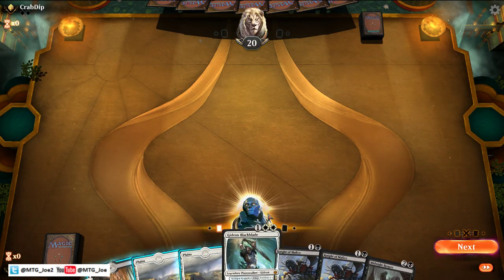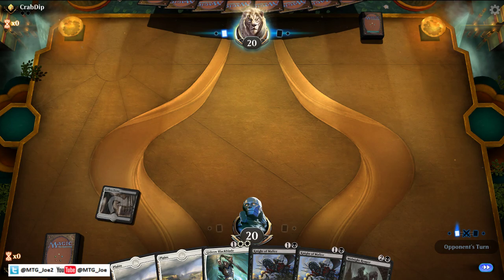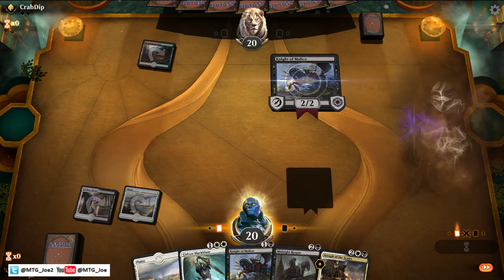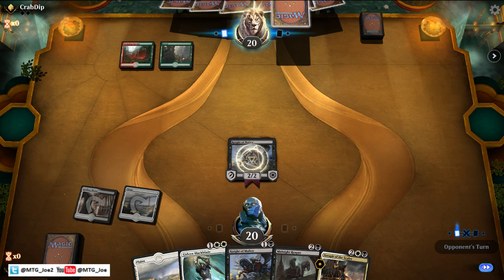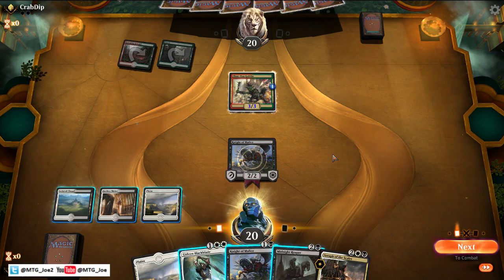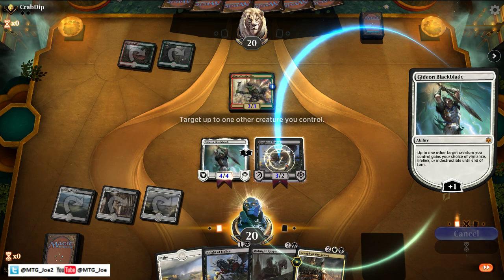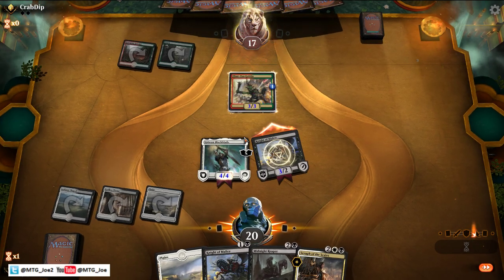So this hand's a pretty good aggressive curve, so we'll keep that — Knight into Gideon. Gideon will pump the knight, give it lifelink if need be, and we can go from there. Opponent is likely on some sort of Gruul deck. This could be Gruul midrange or Gruul aggro. So I like going with Gideon here. What we can do is give this Vigilance — it does have First Strike, so we can attack in and then hold it back on defense as well. And then with the three toughness, it can block the Zyrt druid.